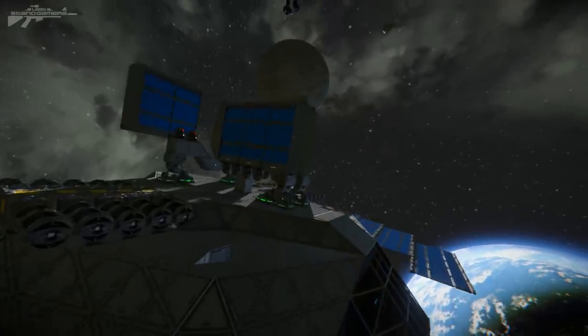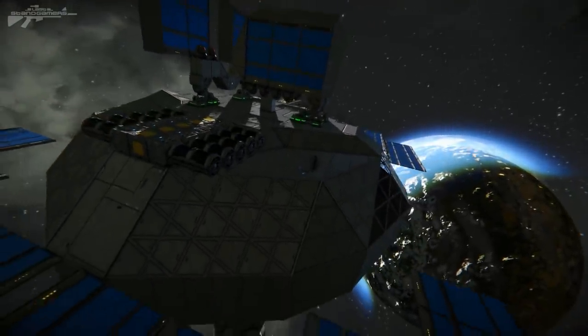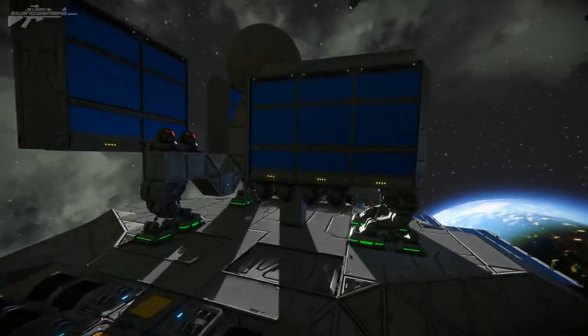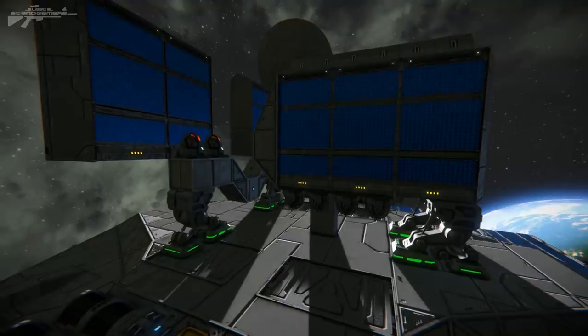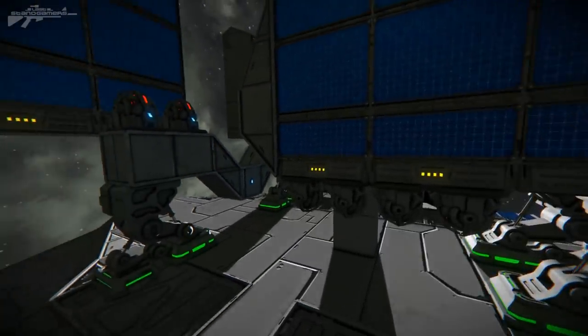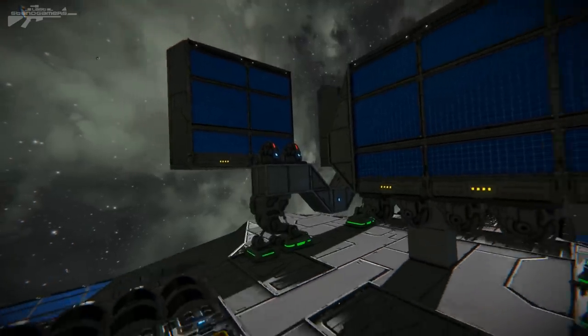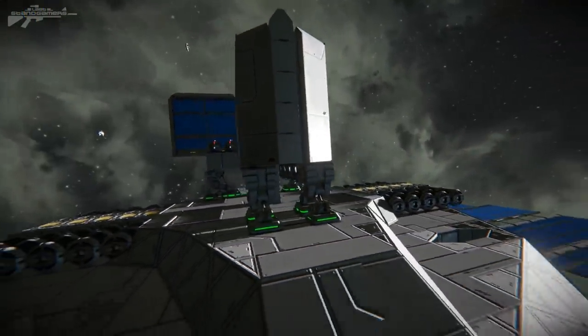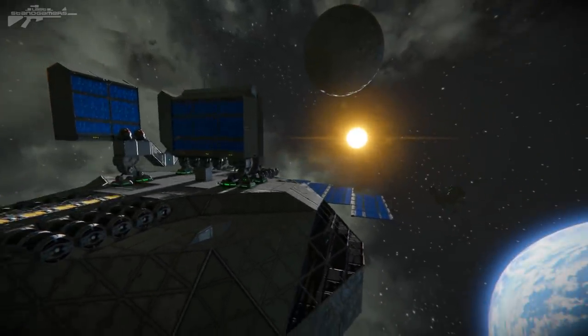There is one thing I'd like to mention: on this station it can maneuver very easily, but you would have to increase the solar panels and gyroscopes if the ship or station was larger, because the gyroscopes will be turning at a slower speed and won't have the same maneuverability. But you can always add to this — make the platform a little bit bigger, add some more solar panels, and you'd be good to go.